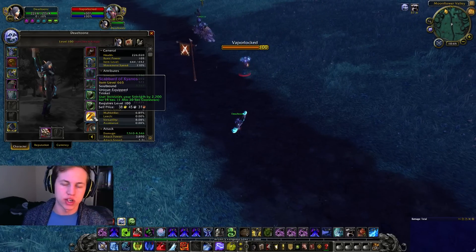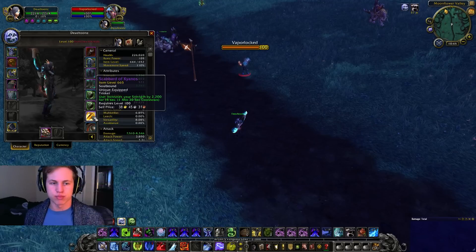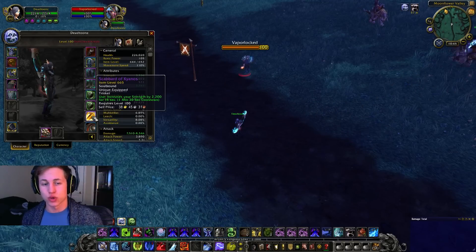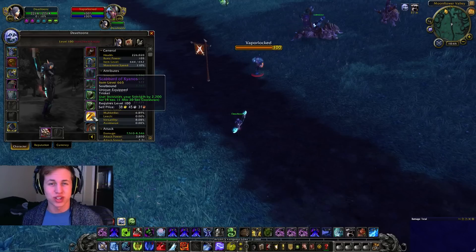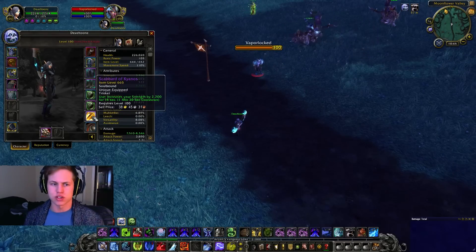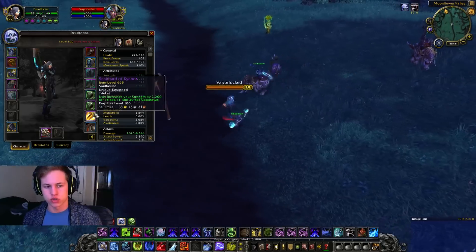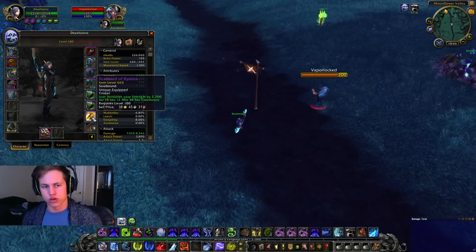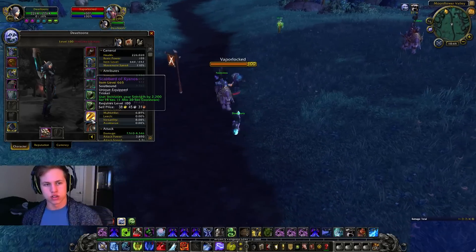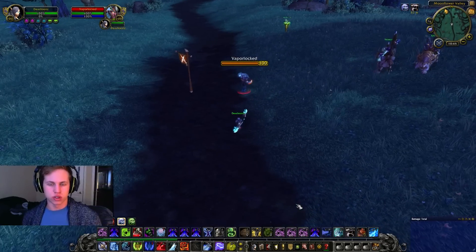This right here is really important: the Scabbard of Keanos. It's a trinket that's getting nerfed pretty soon, but it does a ton of damage — 2,200 strength for 15 seconds, which is like a 40% damage increase. It's a really crazy PvE trinket and most melee at high ratings are using it. Be sure to macro it with your Pillar of Frost.